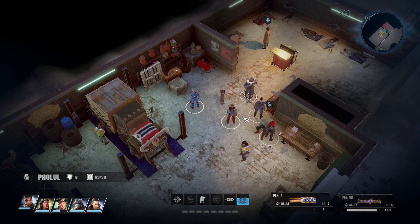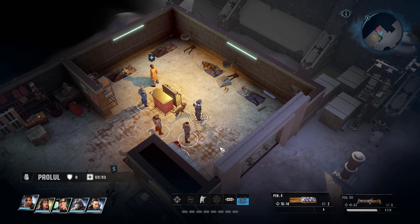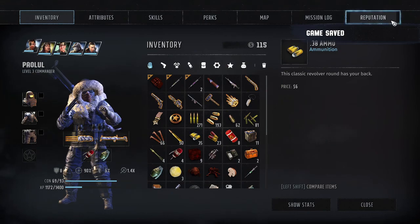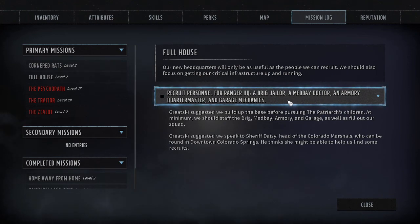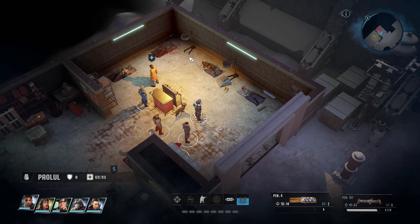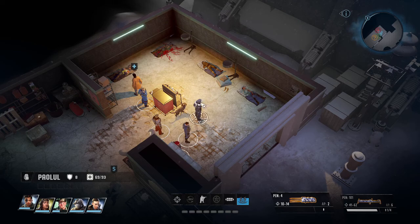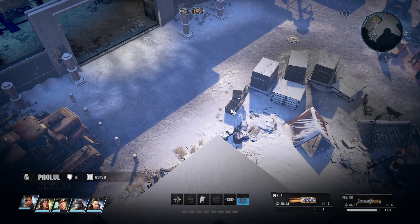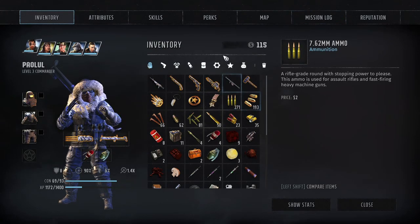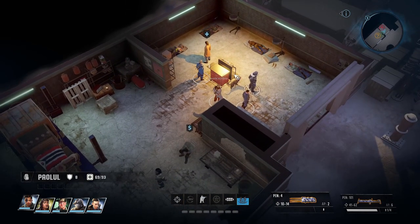Doc Parker is connected to your mission log — he's gonna be your medbay doctor, but you have to help him first with his patients. He says 'Too many patients, not enough people who give a damn.' He needs the three medical items from the container outside. At least you don't have to spend money to buy them, especially this early when you don't have much. One advantage: if you help him now, he'll heal you — though once your health is high enough it might cost 100 or 200 dollars to get healed.